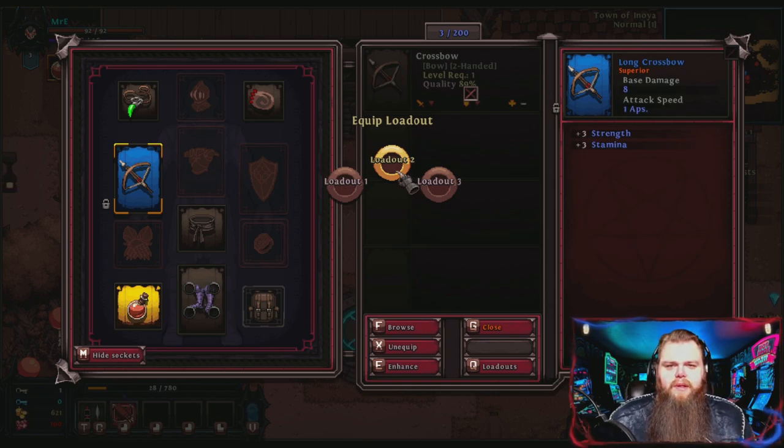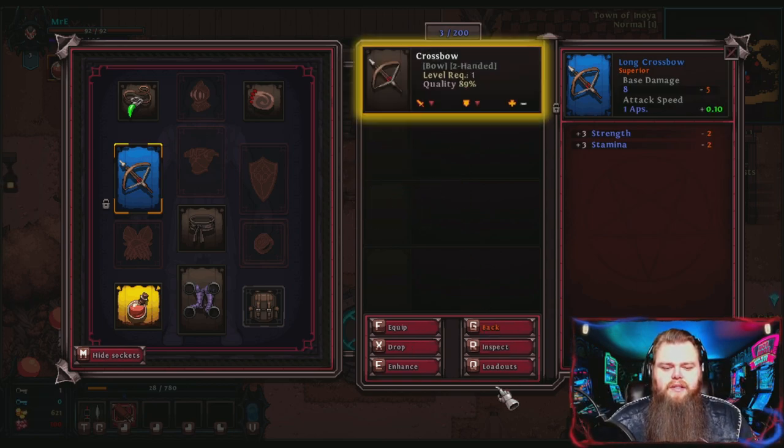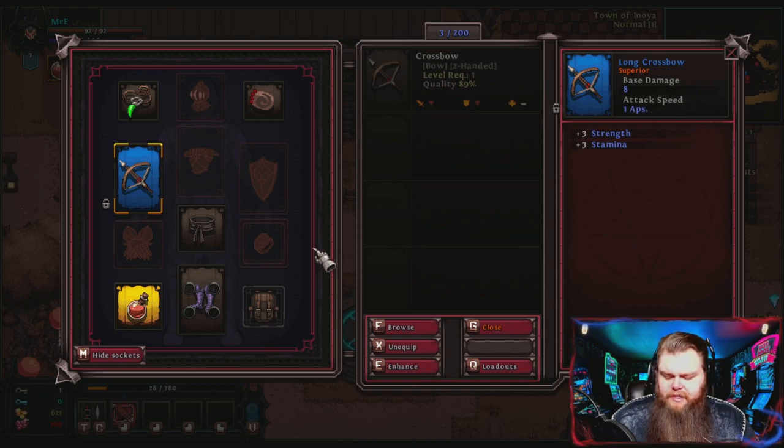You can inspect an item by clicking on it or pressing R, which lets you see the item and compare it to what you're already wearing. Also, once you get a mercenary later, pressing Tab will open a side section where you can put gear on your merc. I definitely recommend gearing up your mercenary because if your merc dies, you have to buy it back using in-game currency.